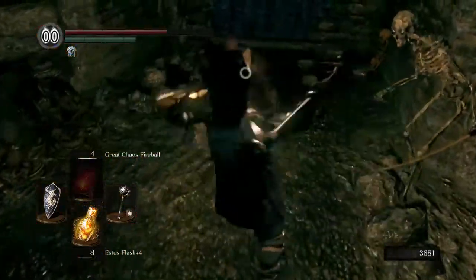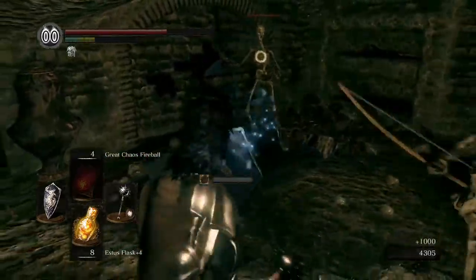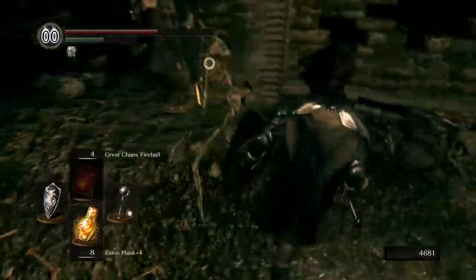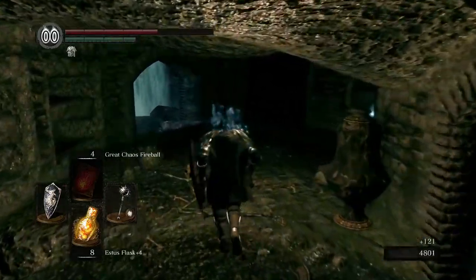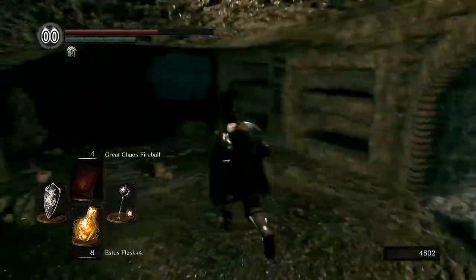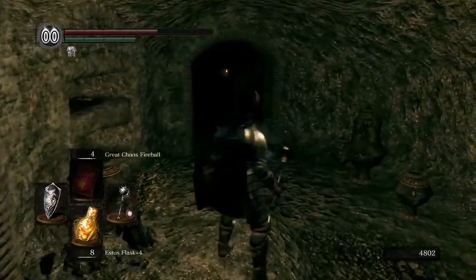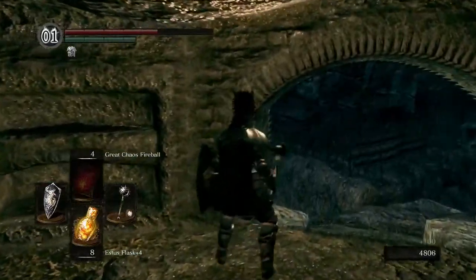I think this is the end of the line for him, so let's take out the master here and try not to take point blank arrows. He's just gonna get out of here, which is kind of annoying because the way forward is not back that way, so I might just ignore the archer entirely. There's really no need to go back. The catacombs can get very disorienting, just a heads up.